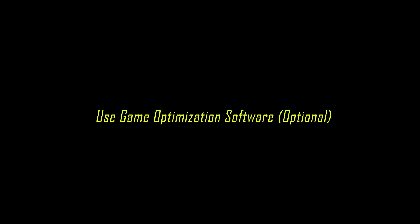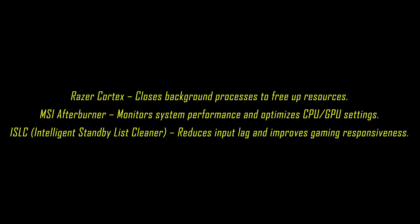Step 6: Use Game Optimization Software (Optional). Razer Cortex closes background processes to free up resources. MSI Afterburner monitors system performance and optimizes CPU and GPU settings. ISLC (Intelligent Standby List Cleaner) reduces input lag and improves gaming responsiveness.